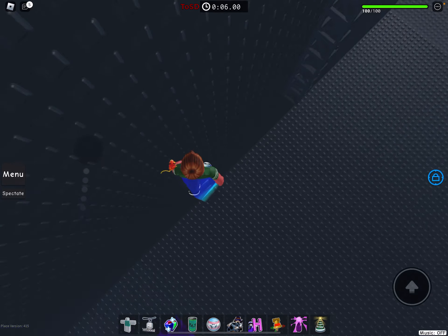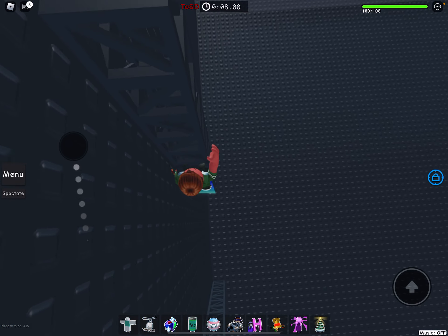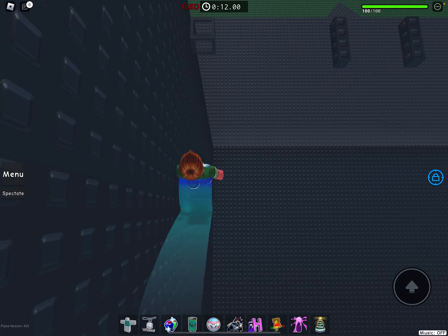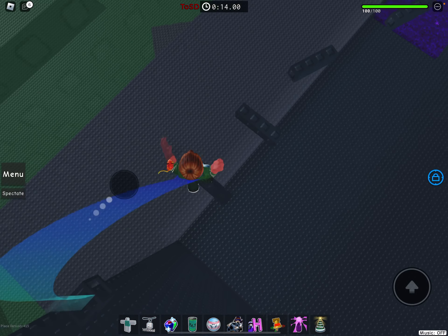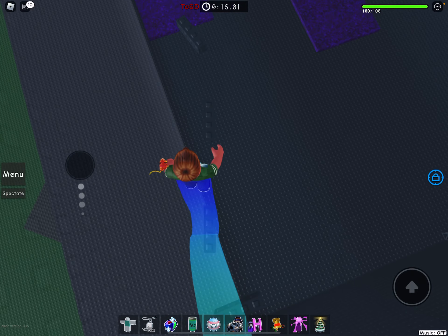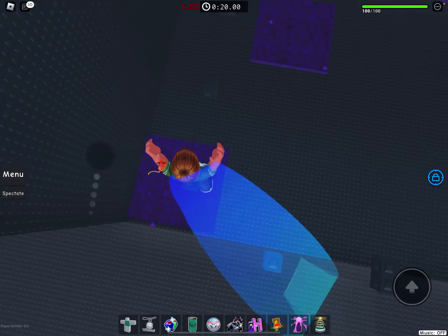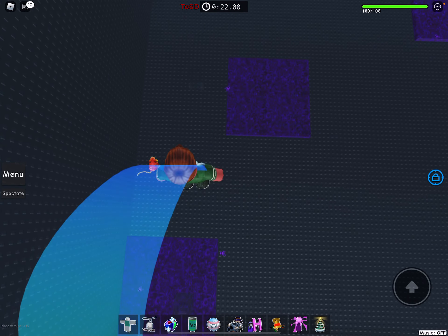Then jump to this truss carefully. Once you climb to the top of it, just jump on these trusses like this, then jump on these platforms, and then carefully jump onto these one studs. Some of them are transparent but they shouldn't be too hard.